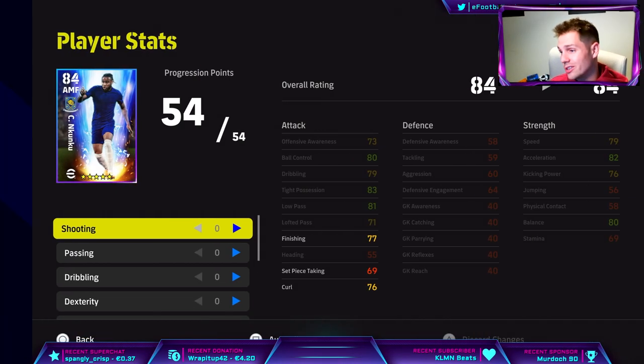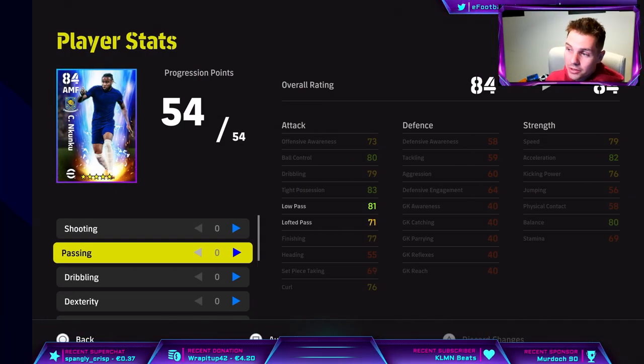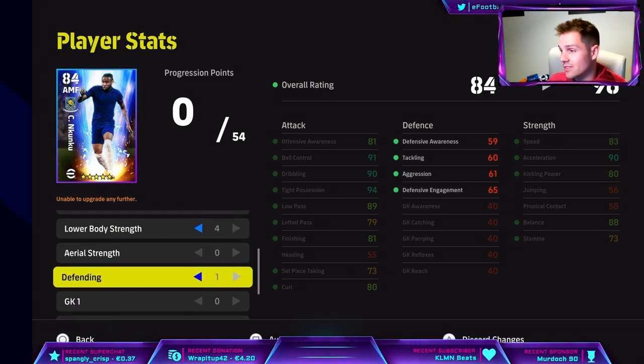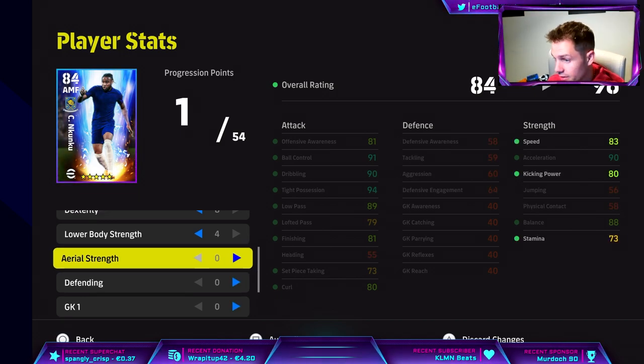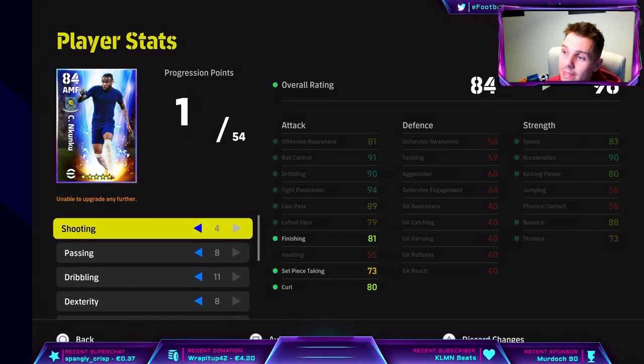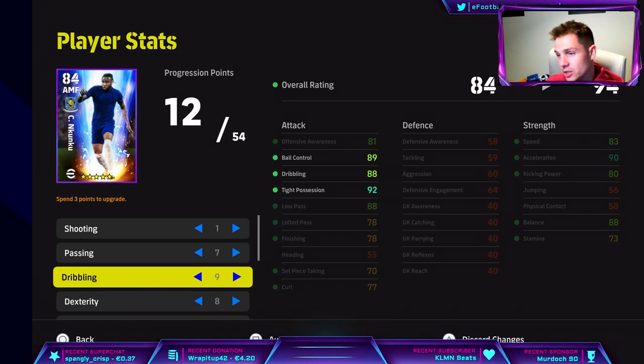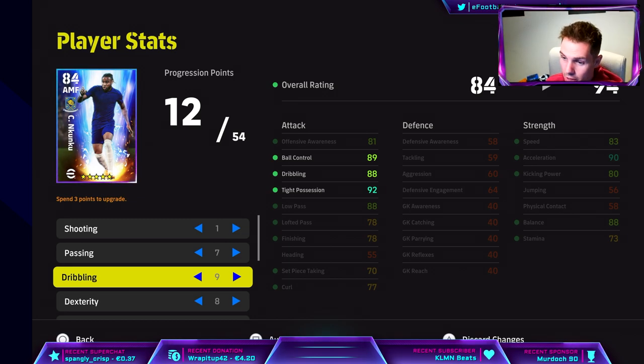After already showing you the two builds — I built him in a slightly different way. We did the automatic allocation of stats. If you're still doing that, you're wasting your time because it gives one into defending and it never gives you the best version of the card — I don't know why people do it. We actually left off a little bit of shooting and gave a little bit more into passing and dribbling. But I think I'm going to train him up how I trained up the first build, and just have a little bit of a mix and match to suit my gameplay.